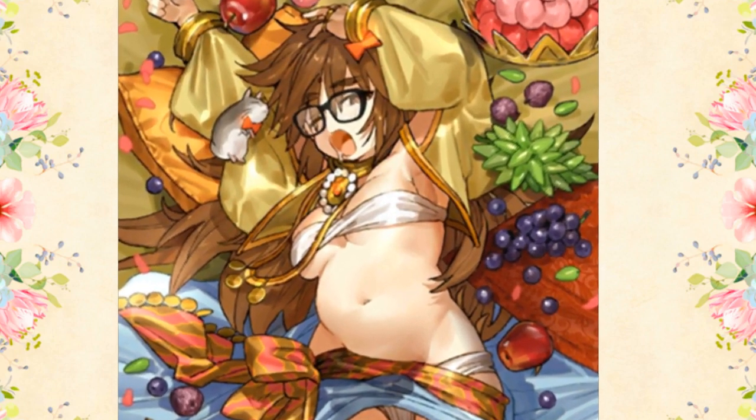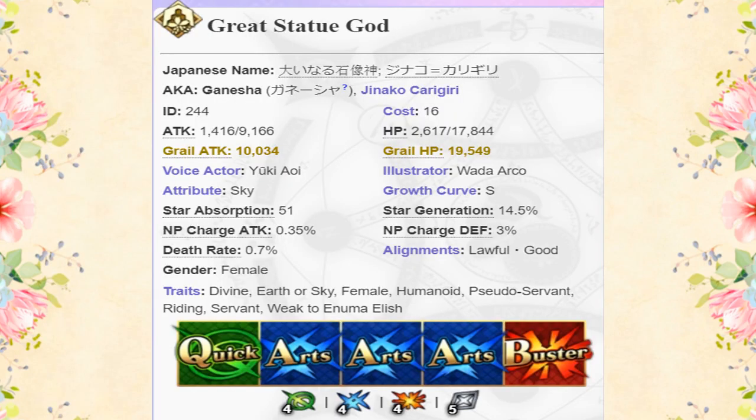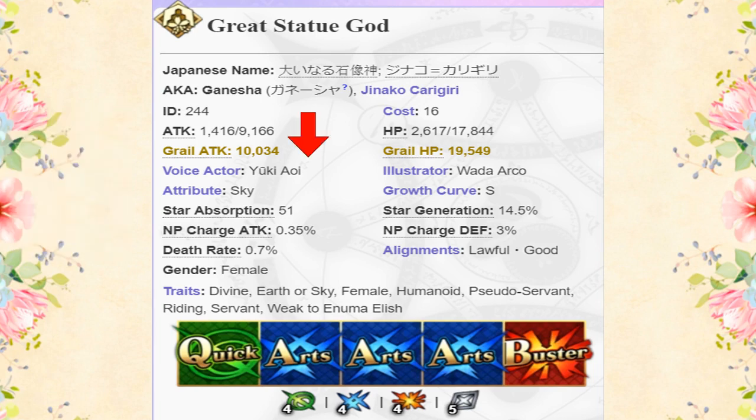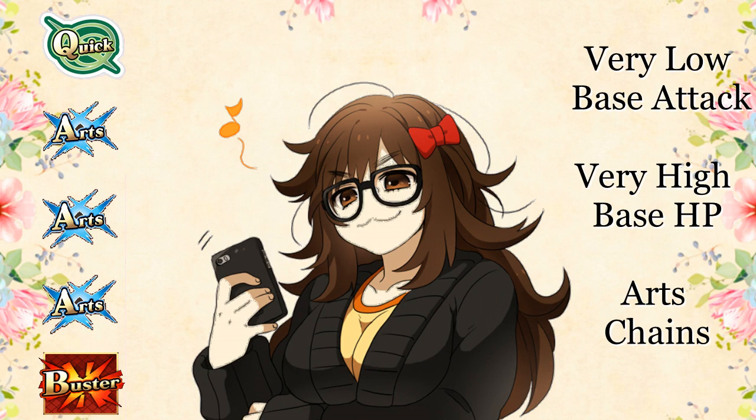Jinako is the second 5-star Moon Cancer, and only the third Moon Cancer Class Servant in the game. She has very low attack at just 9,166, the lowest of all 5-star Servants and below some 4-stars. But at 17,844, she has the highest starting health of all Servants, making her quite tanky. She is packing a triple Arts deck with an Arts NP, with 4 hits on all of her normal cards and 5 on her extra. Her normal NP gen isn't the greatest, but having 3 Arts cards slots her into chains pretty easily, allowing her to fit nicely in Arts teams. Her star gen is unremarkable, but it is not highly relevant to her playstyle.